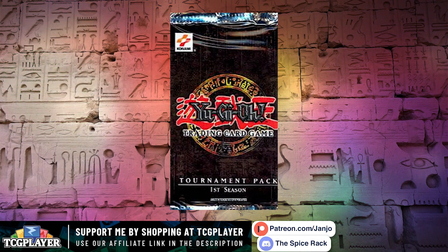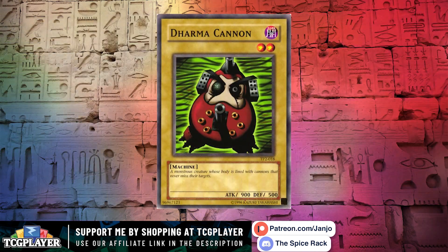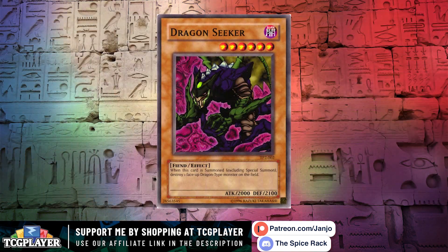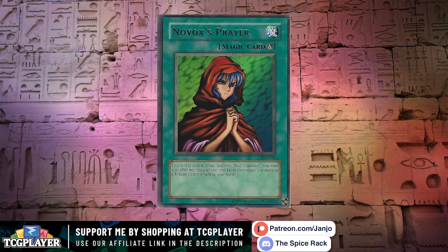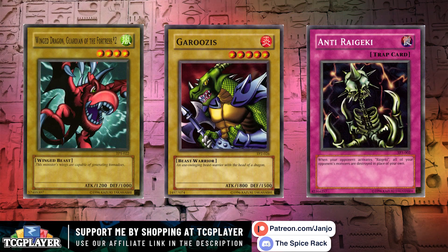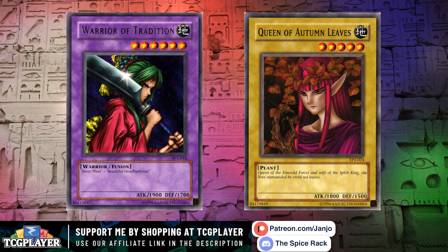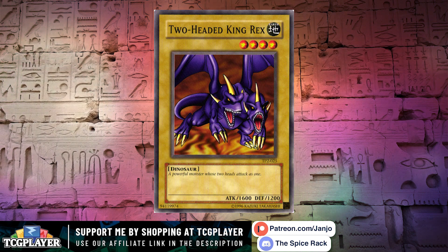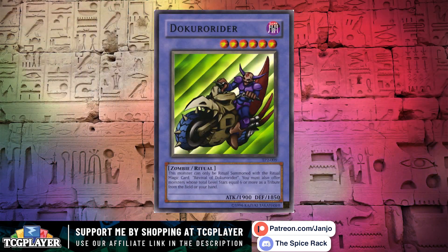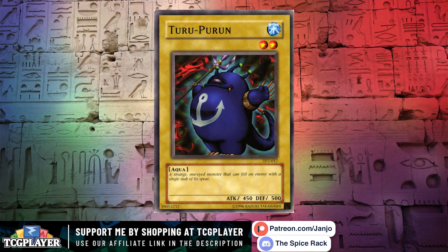Another side set for number 3 — it's Tournament Pack Season 2. Of all the OTS sets, it is the second season, released in October 2002, that draws me in the most. I'm not sure what it is about it that I love so much. Perhaps the TP sets were always the misfit leftovers of the OCG. Maybe it's the fantastic art that TP2 tended to have droves of. Like, look at this set — it's like birdwatching Birds of Paradise, and then BAM, a dinosaur, and a zombie on a motorcycle, and a stuffed animal, and whatever the hell Turpurrin is.